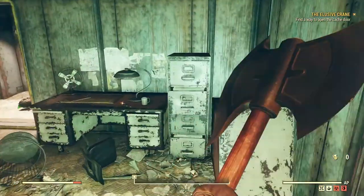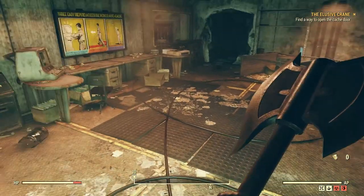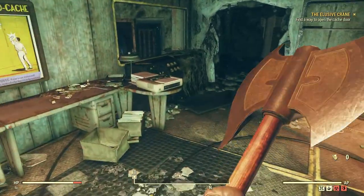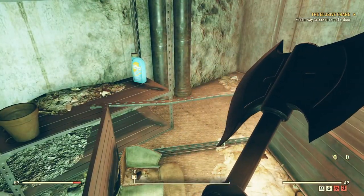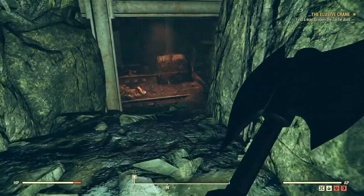Register Pip-Boy device — registration complete, countermeasures disabled. You may now present Pip-Boy at access point. Cool — sounds like we need a chip or something. And there's only one left according to what they said. Oh look, there's a key — Cash Control Room Key.